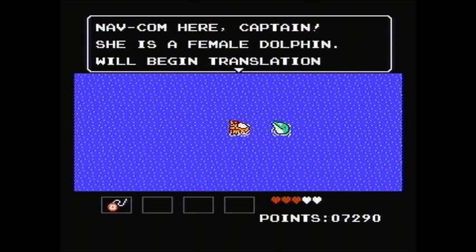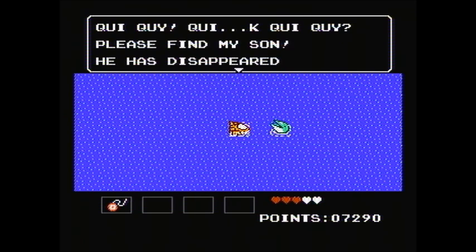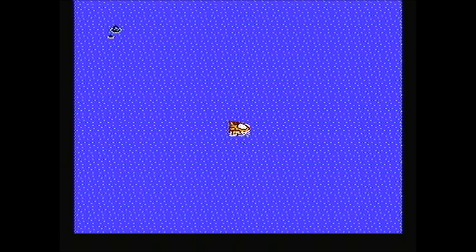Navcom here, captain. She's a female dolphin. We'll begin translation. Quee Quai — Please find my son. He has disappeared. Captain, may I promise you to find her boy? No. No choice. Thank you. Please find my son.